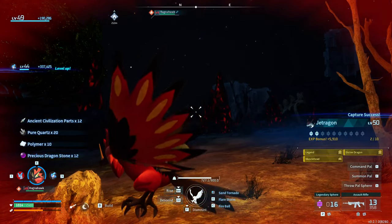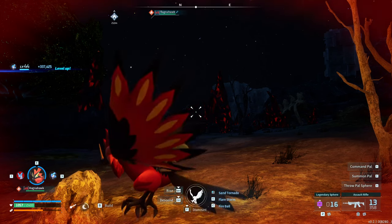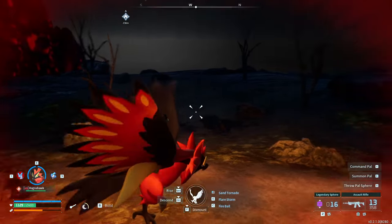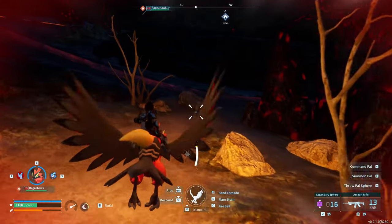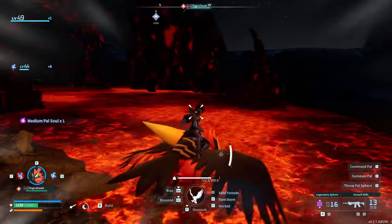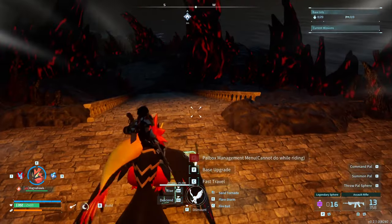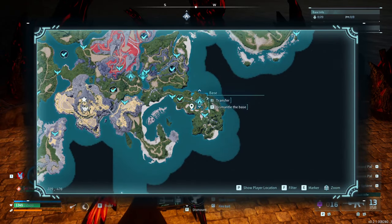Got Bella Noir up to level 44 — that's pretty good. That was scary. I don't have Quake here to revive me if I get taken out, but that made things a lot more high risk. I got the adrenaline pumping there a little bit. But that's one more Jettragon to help us out in the battle with Bella Noir version two.